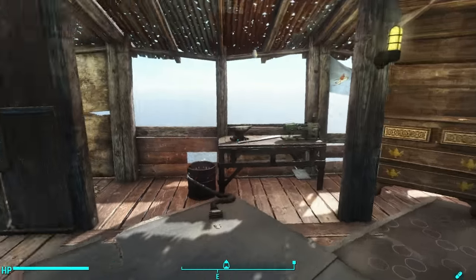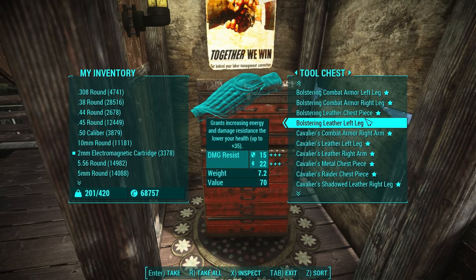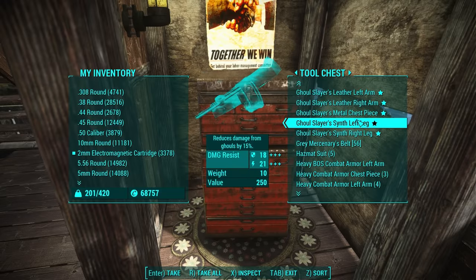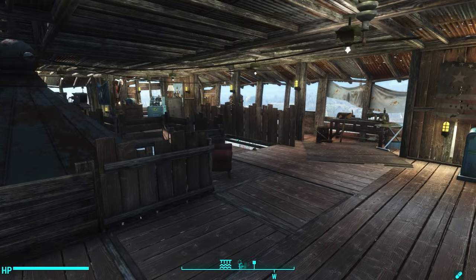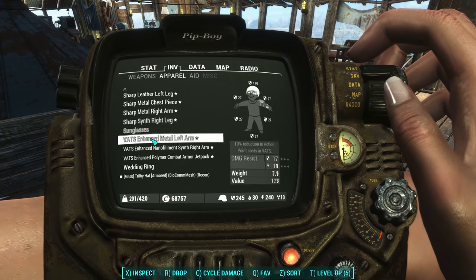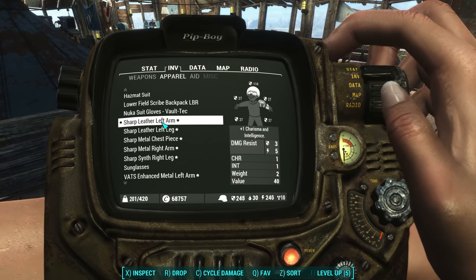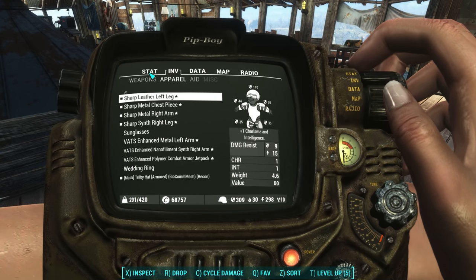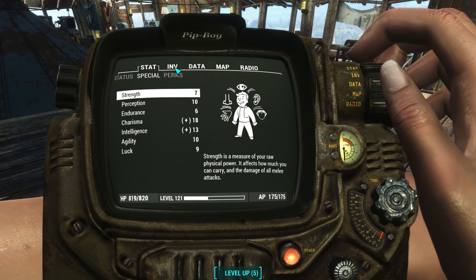I've been playing the game for a very long time and I've collected quite a lot of legendary armor — assassin, bolstering, cavaliers, chameleon, cunning, dualist, exterminators, fortifying — it goes on and on. I always save it when it drops. When I realized that the charisma from armor is taken into account when your settlement cap is calculated, I pilfered my suit of armor and put on all of my sharp armor. I wear it when I'm not in battle, which brings my charisma up to 18.